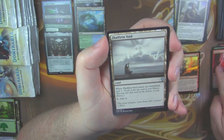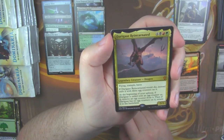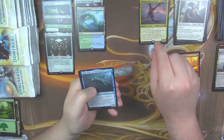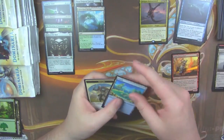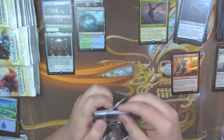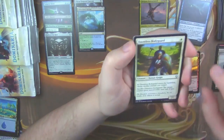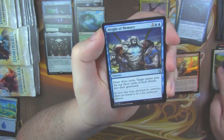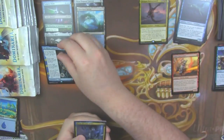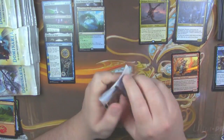Sheoldred, Zelfirin's Void. And our first mythic is a Darigaaz Reincarnated. There he is, the big boy on campus. And we got a Slinn Voda. All right: a Dauntless Bodyguard, a Weight of Memory, and The Mirari's Conjecture, with a Rona, Disciple of Grix.